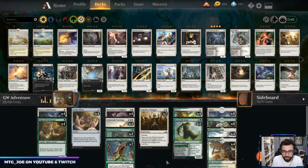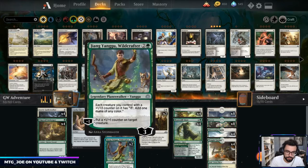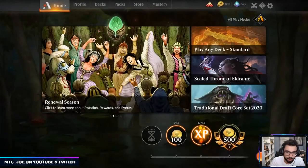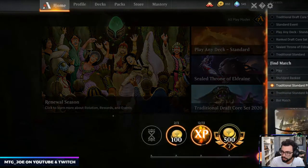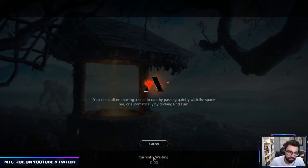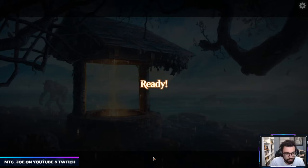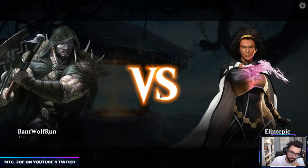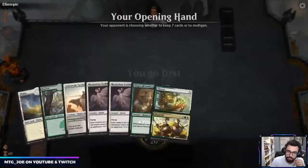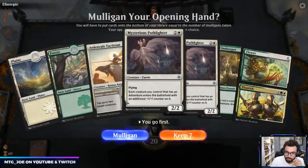We're here with the green-white adventure deck — just had to split the videos because Arena was acting up. So it's pretty much a budget deck, eight rares. We went one and one — we beat Mono Red but lost to Grixis Fire of Invention. We'll play one more here and see how it goes. For a budget deck it didn't feel too bad. Hands with Innkeeper obviously feel better.